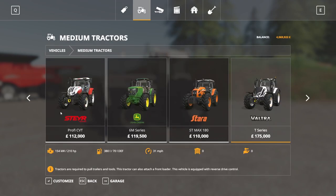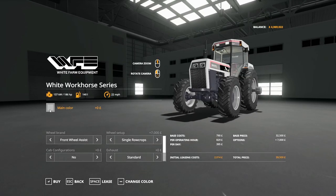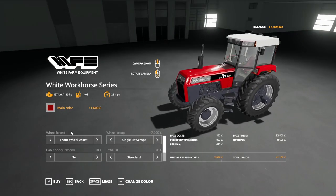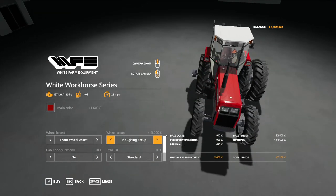The White Workhorse series is $32,500 to buy, 186 horsepower, 140 liters of fuel, runs at 22 miles an hour. There are customization options available — main color can be adjusted to anything. You have front wheel assist, two wheel drive, or back to front wheel assist options. Wheel configurations include single row crops, dual row crops, and a plowing setup.